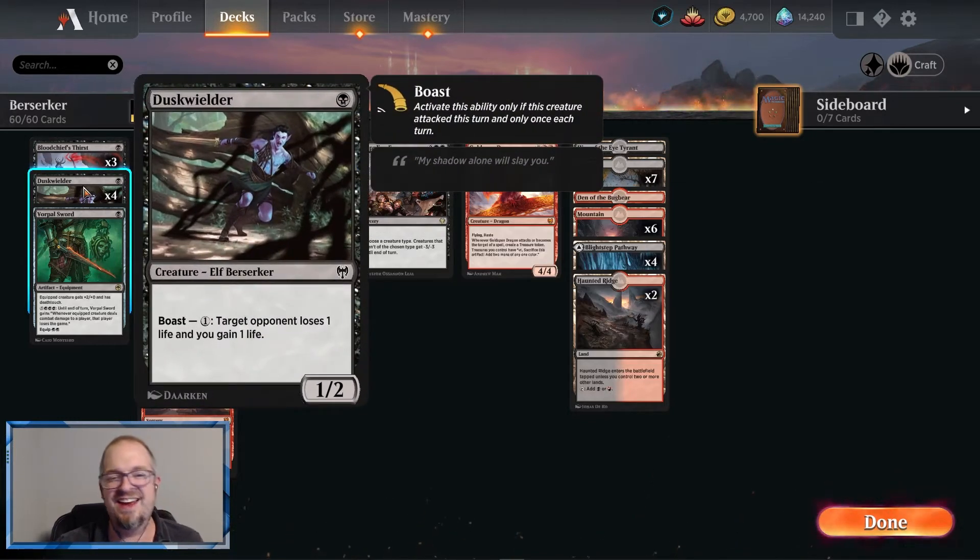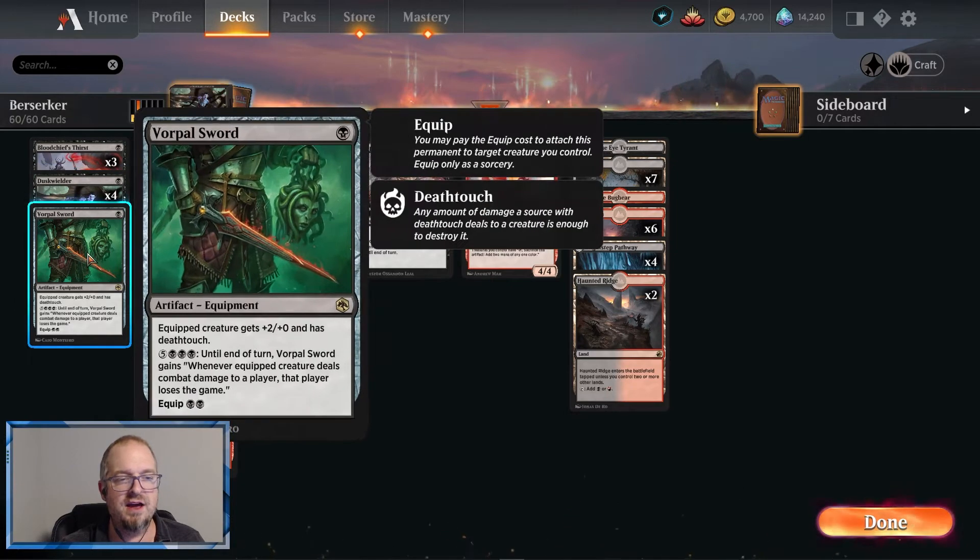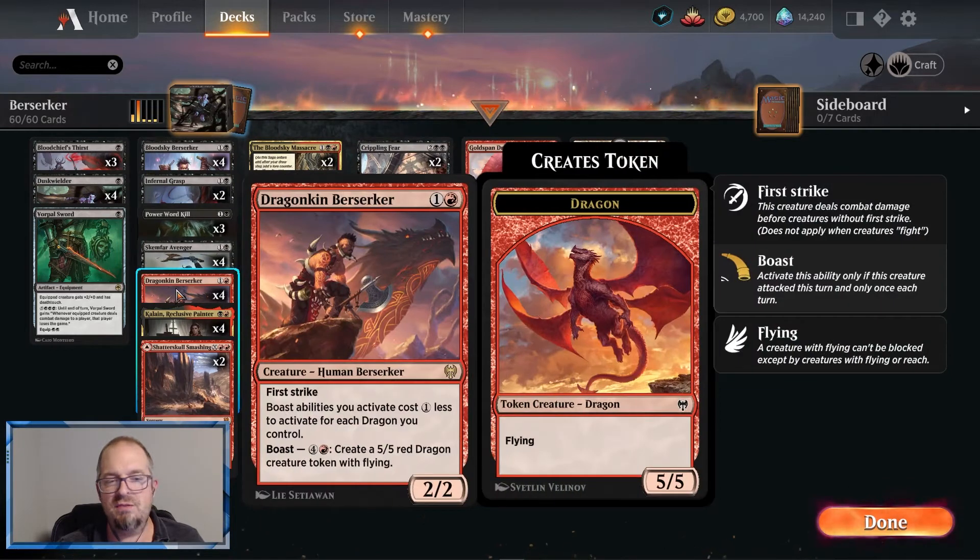Next we have Duskwielder — these are elf berserkers, so they synergize with our other elves and berserkers. The boast is a nice little bonus: create a little separation, do damage, and get life back. We have one Vorpal Sword in here because deathtouch makes these guys so annoying. If they don't have removal, you can have them sit back as a 4/2 first striker, which causes a ton of problems. When you attack with deathtouch, if they've got a big creature and you have a 2/2, you just attack in and they die.